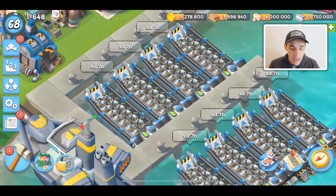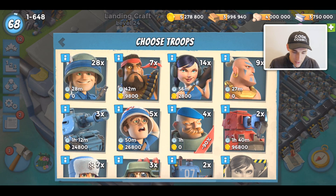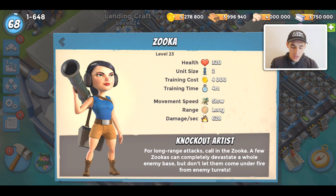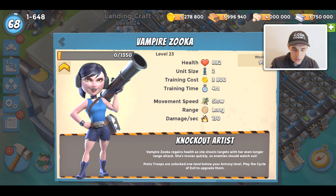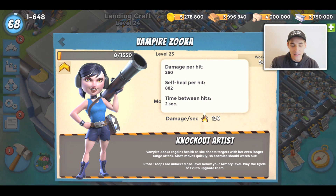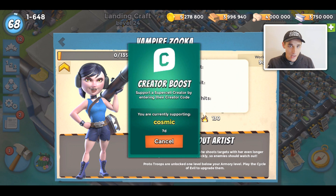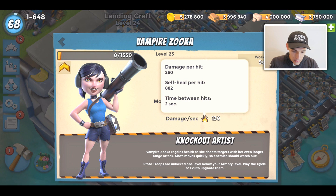The update should be dropping in a couple days. The mechanics are like a normal proto troop, but the Vampire Zooka is different from the normal Zooka. The normal Zooka has 320 HP at max level and 628 damage per second. The Vampire Zooka has 880 health — that's about triple the HP of a normal Zooka — and a lot less damage per second. But if you click on the damage per second, you can see a self-heal. The Vampire Zooka will actually heal herself from the damage she deals, kind of like Life Leech Tribes and the Life Leech Mega Crabs that we've seen.